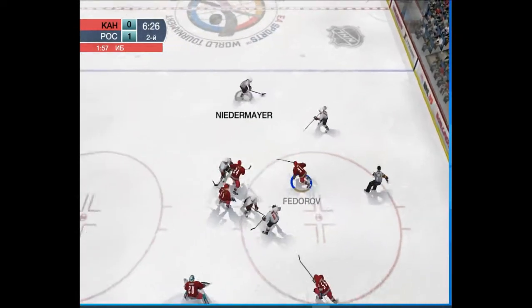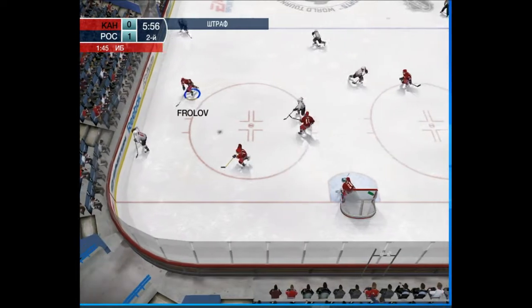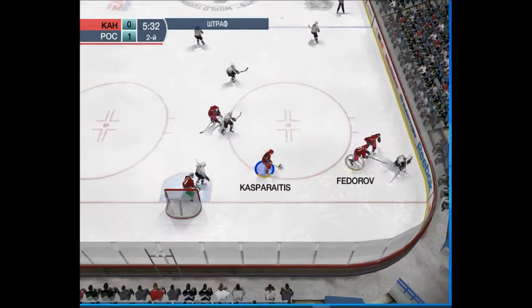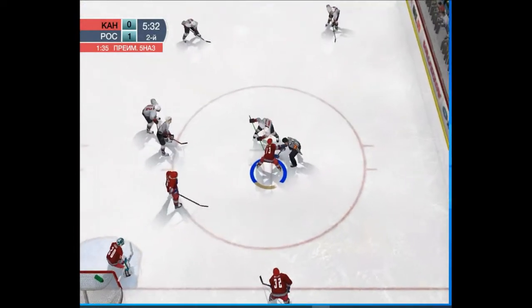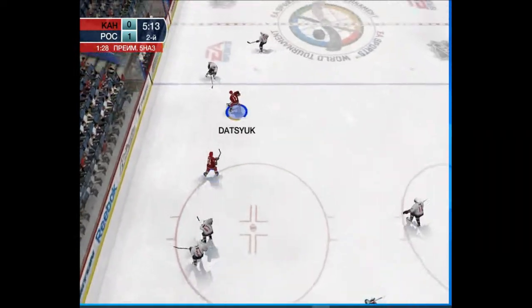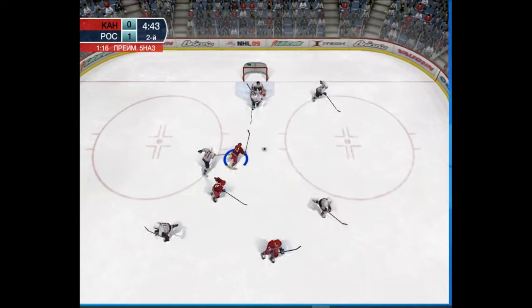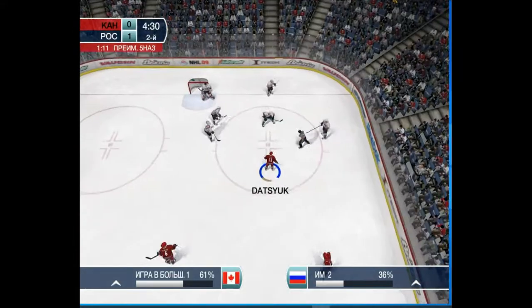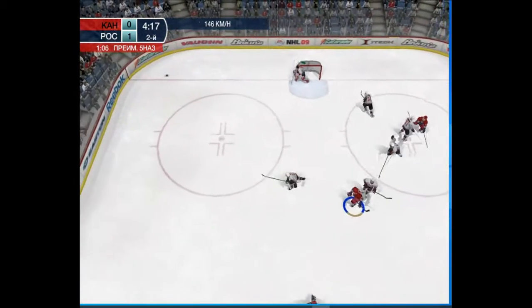Face-off won by Crosby, to Richards. Shot. Here's Sidney Crosby — delayed penalty coming up. To Simone Gagnier, to Brad Richards — one-time net. Kasparitis will get the gate for cross-checking. Face-off won by Datsuk. He moves the puck into the neutral zone — a one-on-one battle right in front. Brodeur saw the wrist shot coming but it got deflected wide. He fired it from the right, just walked to the net.